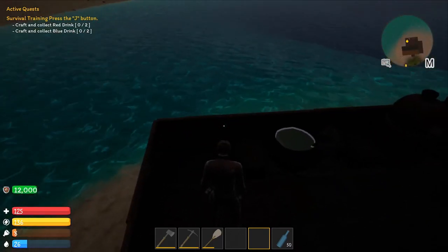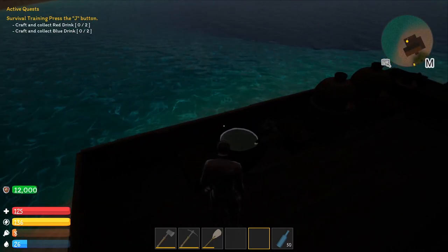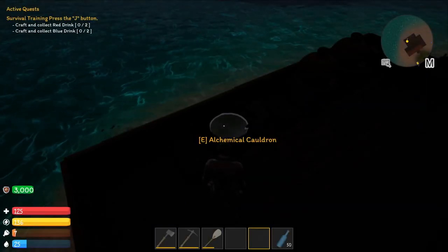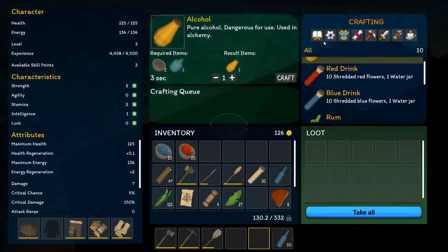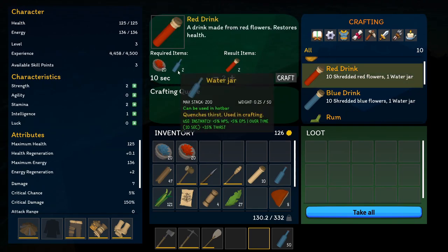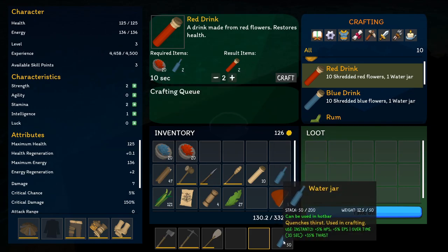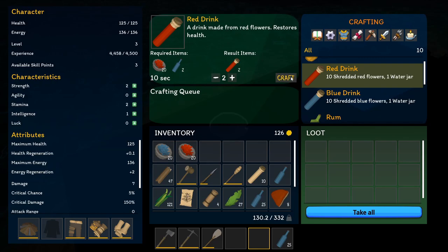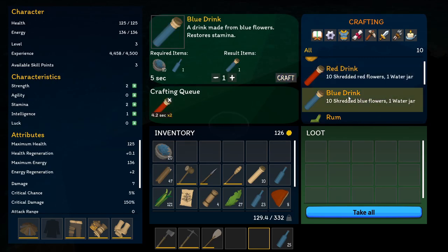We're going to make 20 of each. Click the plus sign until you get 20 and start crafting, then do the same with the shredded red flowers while the blue ones are crafting — it just queues them into the crafting menu. Once you're done creating 20 of both, put them into your inventory and it will update your survival quest. It's getting dark in the game, so this will be the last thing I do. We're going to craft the red and blue drinks. Come over to the cauldron and click E — the red drink is right here and requires water and shredded flower.